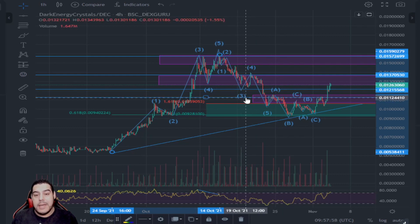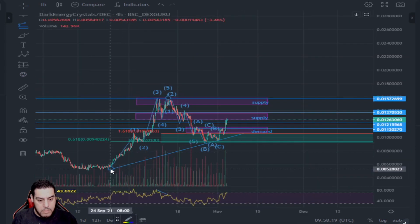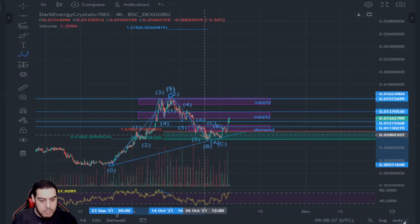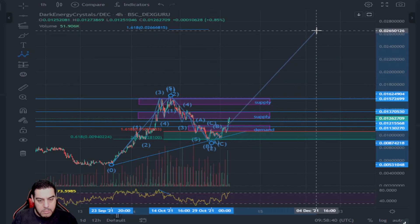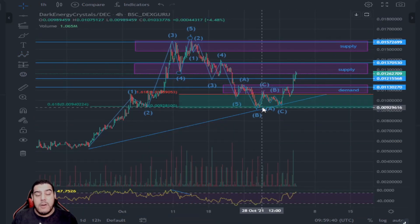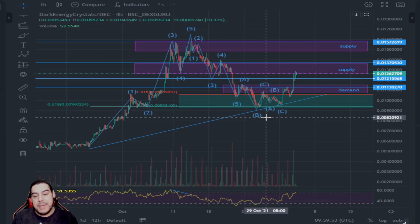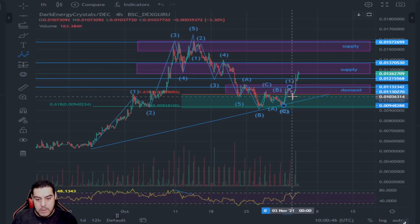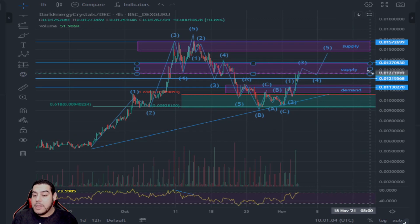So let's now look at how wave three could potentially look and the longer term wave count. Inversely, if this trough of 0.0094 along with the diagonal trendline support is broken, it's a possibility that we are currently on the B wave of our ABC corrective pattern and a further drop will ensue, but this is highly unlikely. Looking at the short-term wave count, it's likely we're going to push into this supply zone, break through, it's going to turn into a demand zone, and then we'll push into the next supply zone where we'll most likely see some resistance as well.